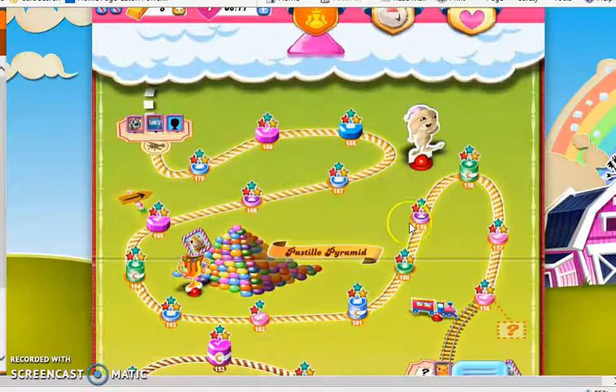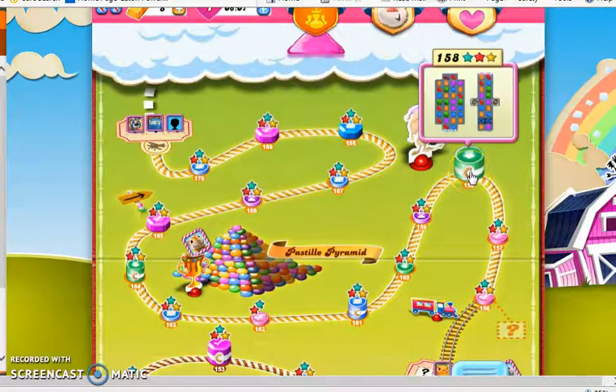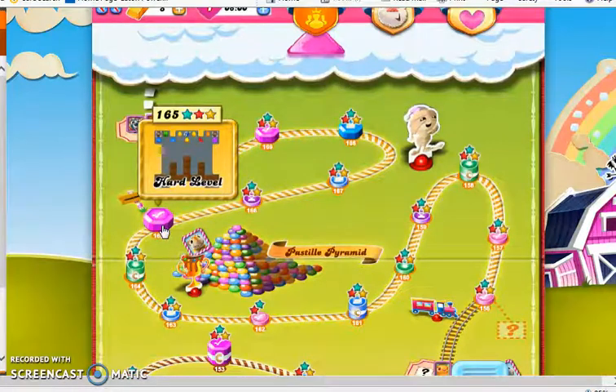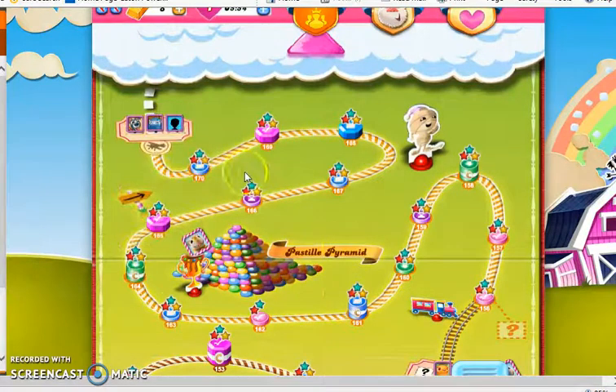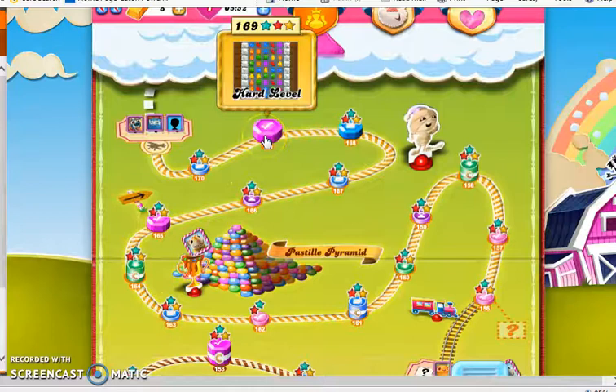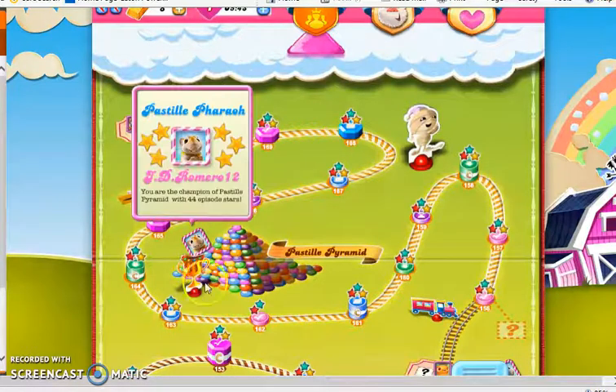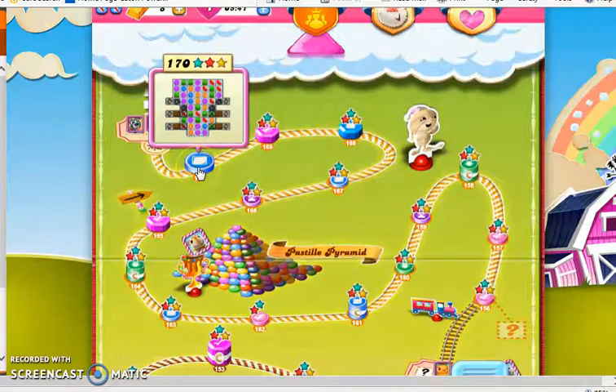Then we worked our way through some more tricky levels. Level 158 used to be a hard level — I still think it is, but it's not rated that anymore. Level 165, which I got quite a bit of luck on just my second playthrough when recording, is one of the toughest levels in this world. Along with some candy combinations at level 169 which make it pretty difficult, we closed off the world at level 170, which had quite a few of the types of blockers introduced so far, providing a specific element of difficulty.